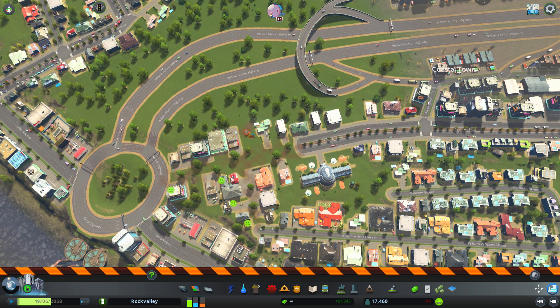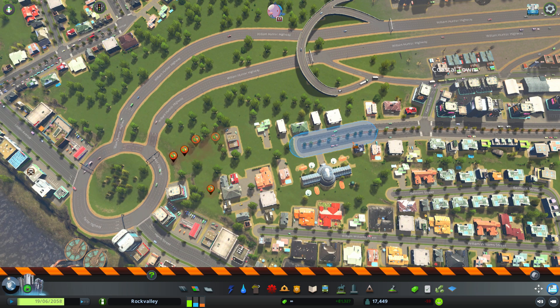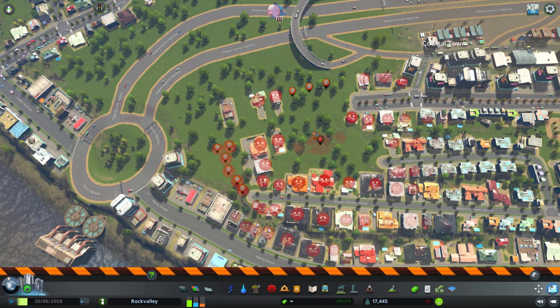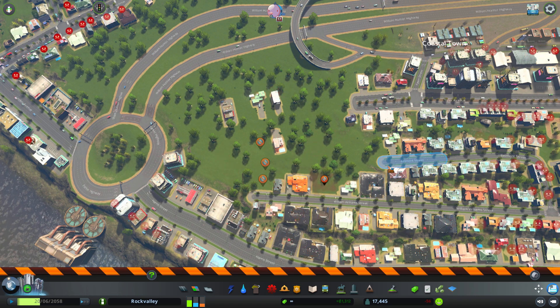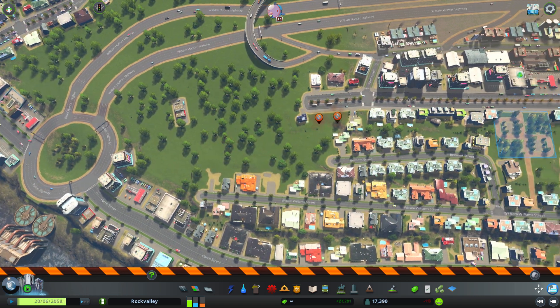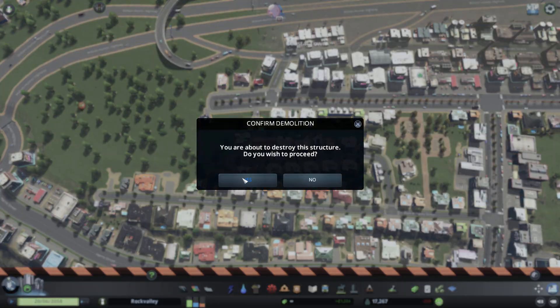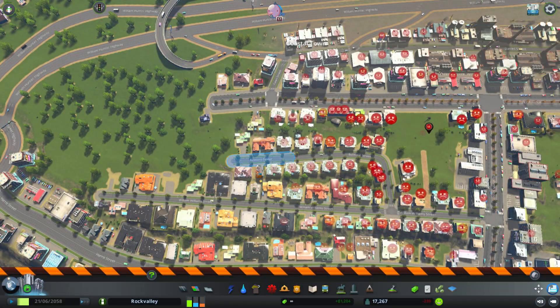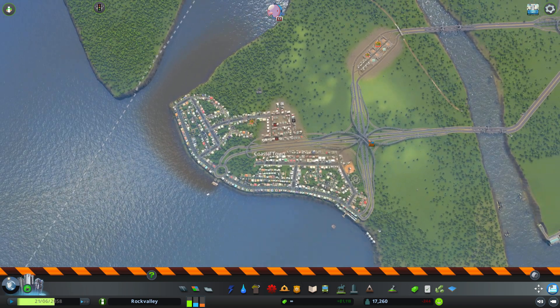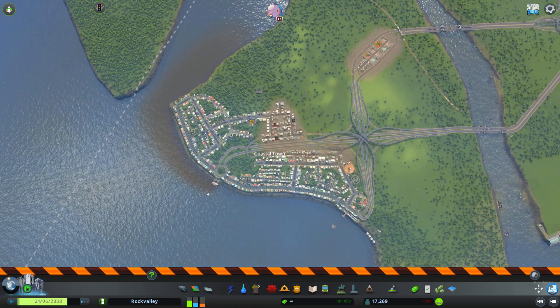With the default tool you'd have to bulldoze one by one — buildings, parks, whatever. Some things you even have to confirm, like the park here where you have to confirm that you want to demolish it. So it would take quite a while, for example, if you wanted to delete a whole city with the default functionality.